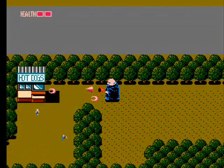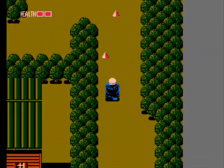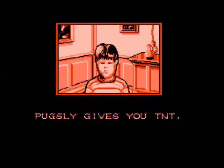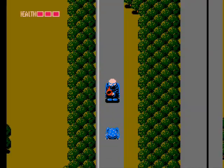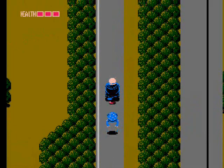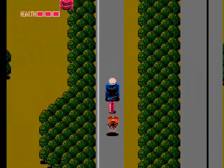If you accidentally hit a nest, keep your distance and shoot the flies down — they'll stay near the nest. Use the hot dog stand if you need health, then use a key on the house to get TNT from Pugsley. You can carry 30 at a time and you won't get any more refills from this point on, so use it sparingly — save it for boss battles.